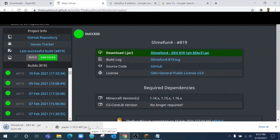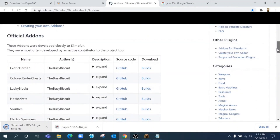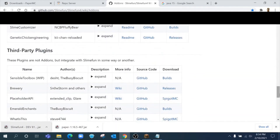What if you want to add some of the add-ons to Slime Fun? Search 'Slime Fun 4 add-ons' and click the first link. People often ask me what I have installed — I have every official add-on and every third-party add-on installed, with the exception of Sound Muffler and Clay Tech. Clay Tech is now officially abandoned, and CS Core Library is also officially abandoned, so you should not be running it. The only third-party plugin I run is Sensible Toolbox.